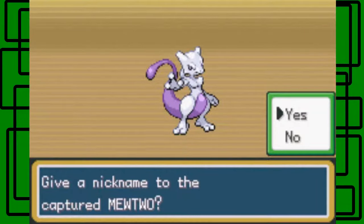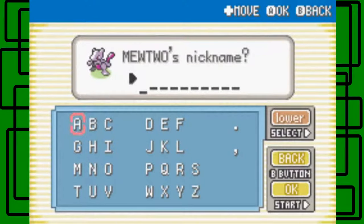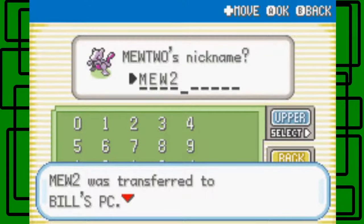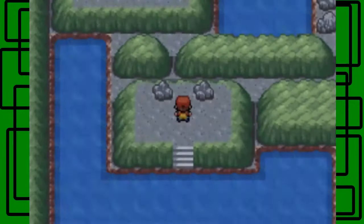We caught it in one ultra ball at red health — that's awesome. Let's give it a name... let's name it Mew2. There we go, pretty lucky. It goes to Bill's PC, box two. Wow, that was easy!